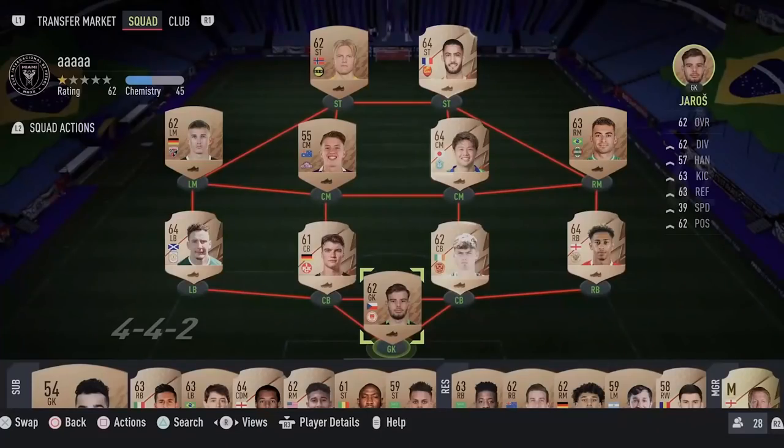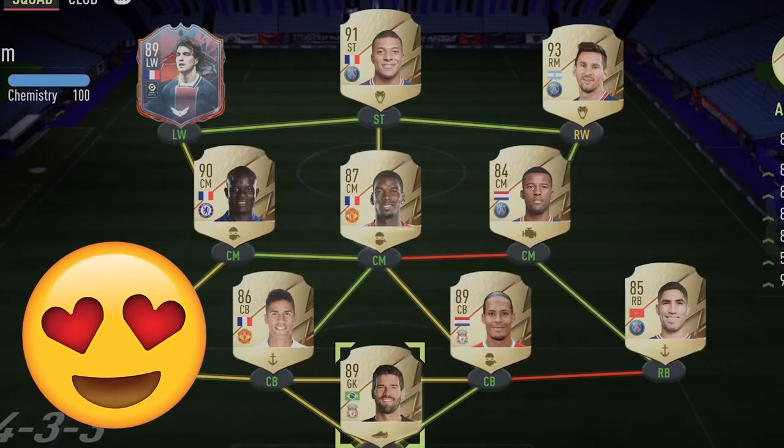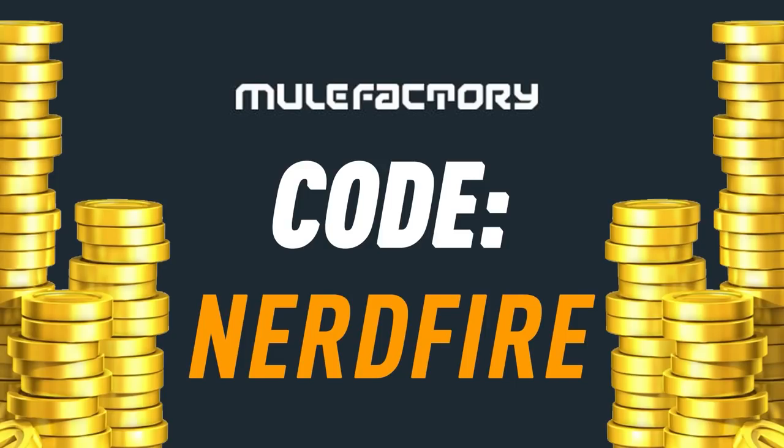We've got the 85 plus upgrades for Headliners Team 1 - let's open some of these up and see what we can get. If you guys want to kick start your FIFA 22 team off with a bang, head over to movefactory.com for the cheapest, most safe and reliable coins, and use the code NERDFIRE at the checkout for five percent off your order.